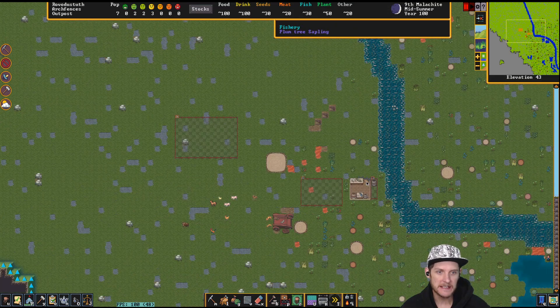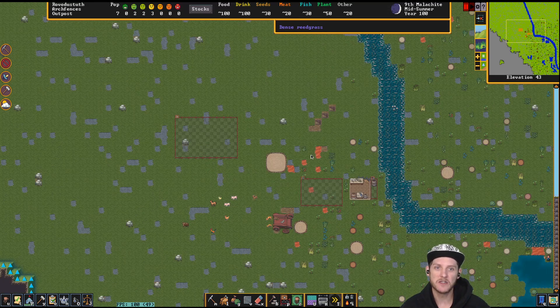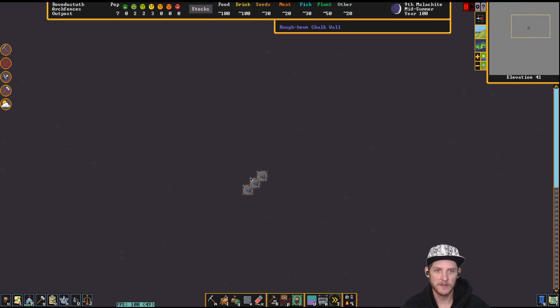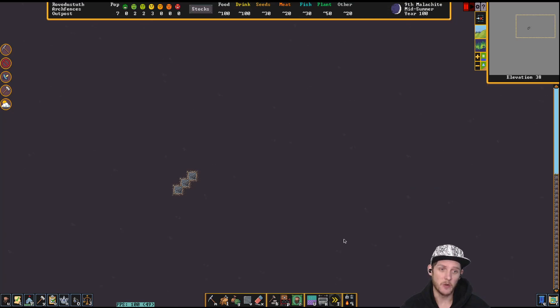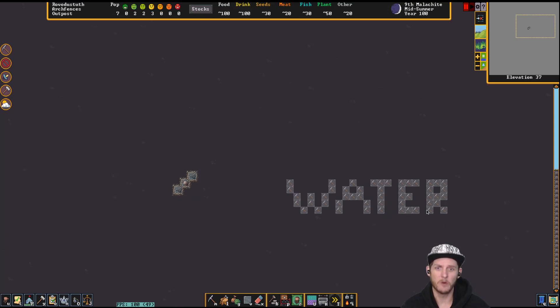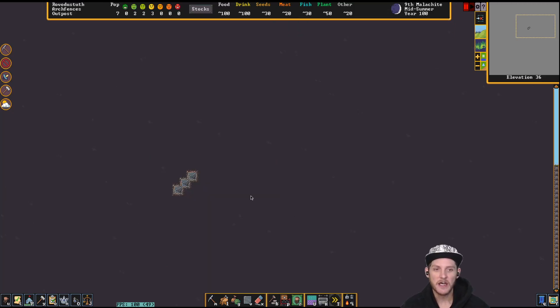We're going to be going over some more planning today. I spent some time off-screen just planning the base — I haven't even had the game unpaused. I've been thinking about what I can or cannot do. I played around with water somewhat. When playing with water you want to leave yourself space; you don't want to run into your existing rooms. I've designated floor elevation 37 as the water floor — I'm not going to build anything above and below it. Right below it is our storage area and temporary mining section.